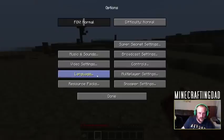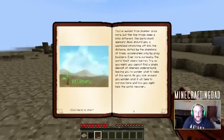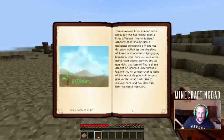Let's open this book again. Options, music and sound, master volume - let's turn that up so we can hear what it's saying. 'You've awoken from slumber once more, but this time things seem a little different. The world itself appears dead around you. A wasteland stretching off into the distance, dotted by the skeletons of trees. Even more curiously, the earth seems barren. Try as you might, you cannot find a single deposit of minerals underground, leaving you to wonder what to make of this world. As you look around, you start to think about what it will take to survive here and how you might try and help the world recover.' So apparently we've ended up on this desolate land filled with pretty much nothingness, and it's gonna be our job to make something of nothing!